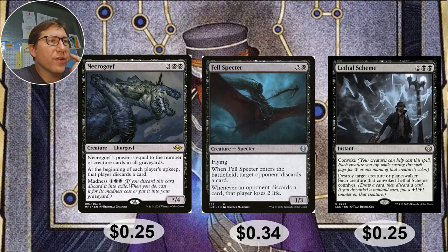Necrogriff — three black black, and its power is equal to the number of creature cards in all graveyards — not just yours, all of them — which can get big quickly. At the beginning of each player's upkeep, that player discards a card. This sounds like a downside, but it really isn't as long as you're set up for it with things like madness, which this also has: madness one black black. If you discard it you can cast it for the madness cost of one black black — something that can just be massive. Twenty-five cents.